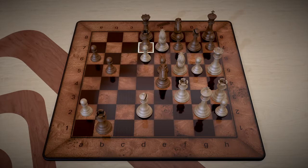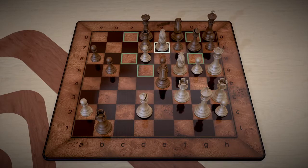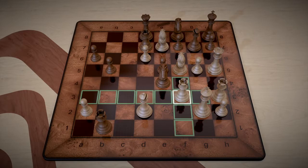Black obviously has the queen and the rook right there. The dangerous rook would be b1, which I mentioned earlier. A knight that could give us some problems, a bishop, and a couple of pawns defending. But the good thing we've got going for us is we've got a couple of knights here and these three pieces right here — we'll call it our offensive triangle.